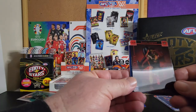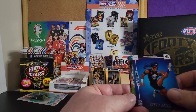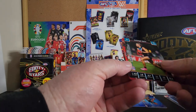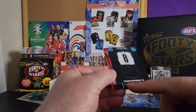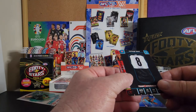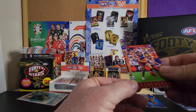You get one of these in every pack, and then you have a game changer card — oh look at that, yeah that's cool. They have the stats on the front, the jersey number on the back, the year they debuted, how many games, how many goals, and the year they were born. Really nice cards.